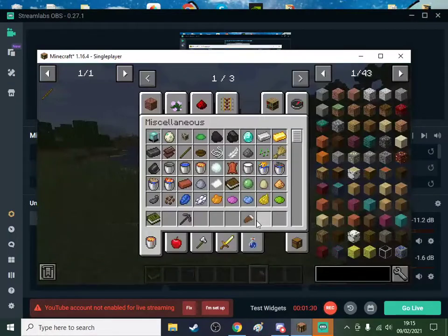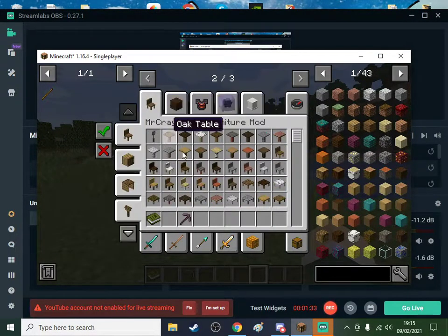You must sleep to use sleeping bags. Let's try out Mr. Creefish furniture mod. Get a table, get a smaller table.